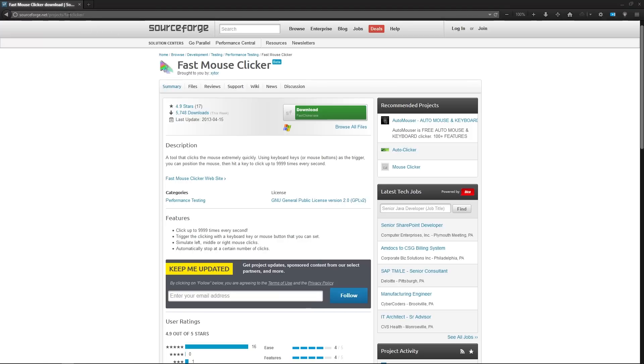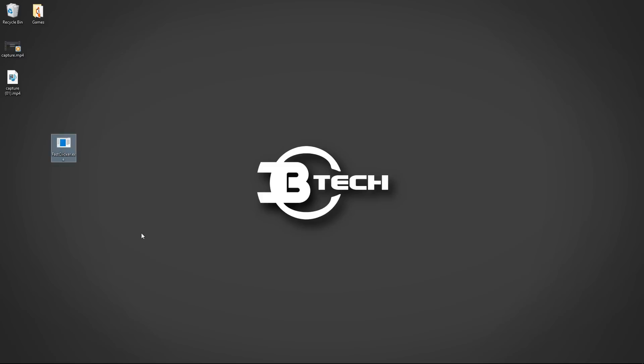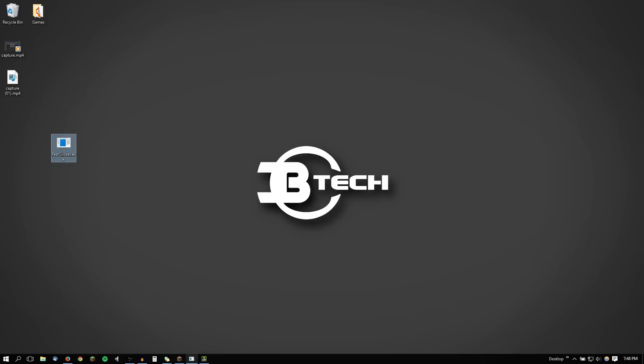You can go into the description and click on this link, and it should bring you to this page, and then you can download it right here. It will go through a little process and download. I have it right here on my desktop.